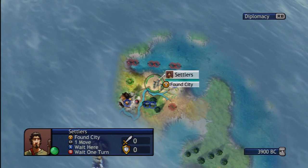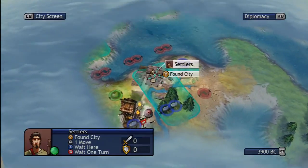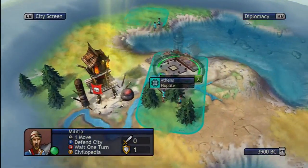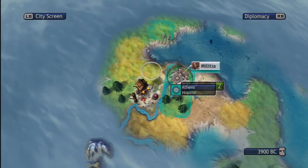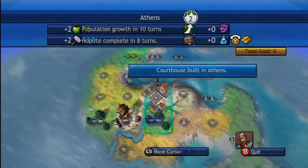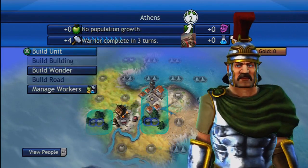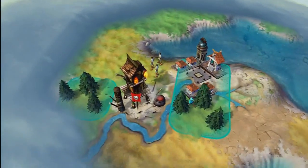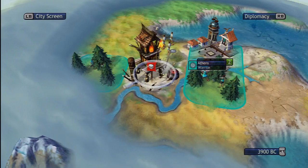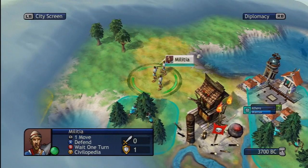Looks like I have a whale standing from here. You get a free little militia guy to explore with, so now I can run around. Let's make a warrior. Your days are numbered, Bruno. Oh man, the Egyptians are right there.